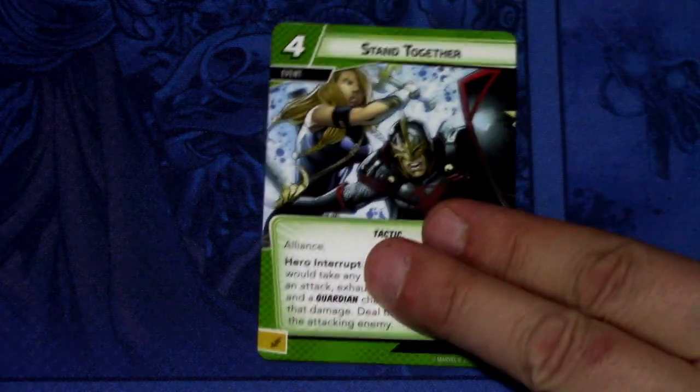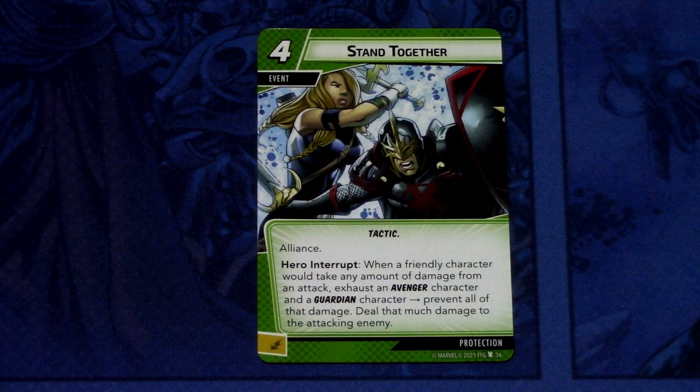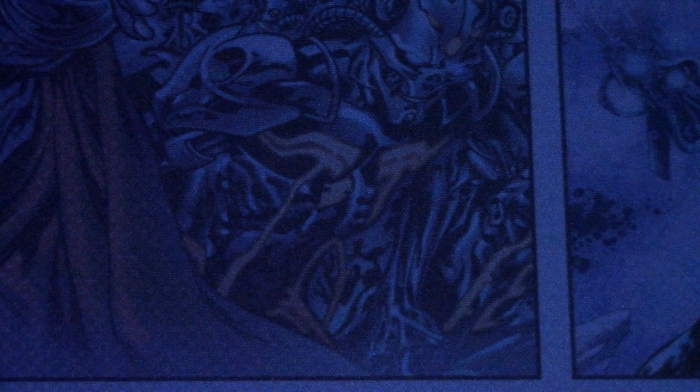And then we have Stand Together — it is a Protection card and there are 3 copies. Hero interrupt: when a friendly character and a Guardian character would take damage, prevent all of that damage. Still deal that much damage to the attacking enemy. So a powerful Protection card — you just need to have Guardians and Avengers in play at the same time. Looking forward to building a deck around this idea.